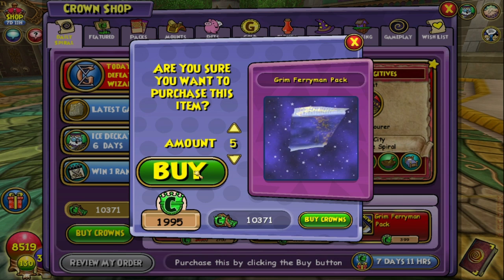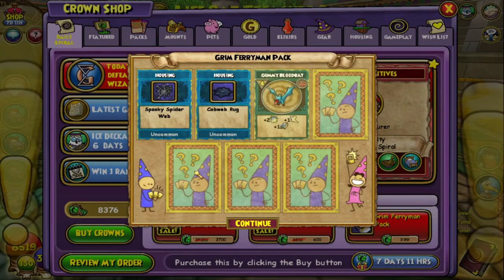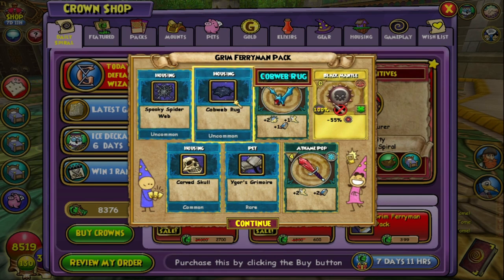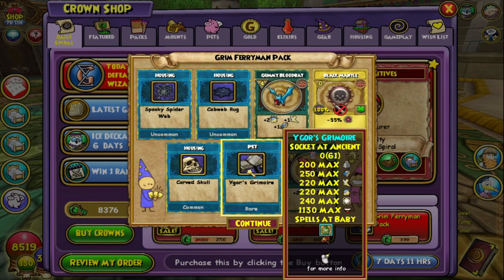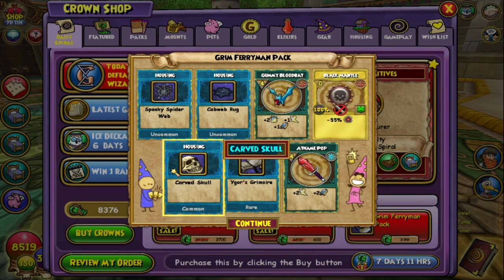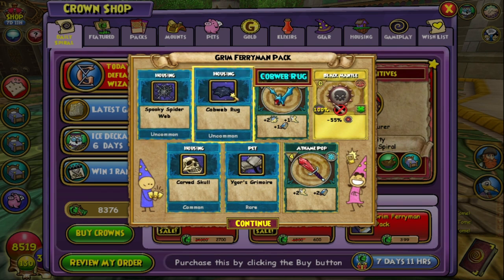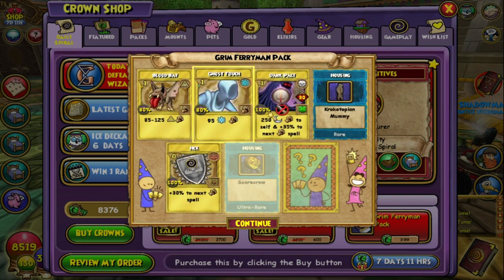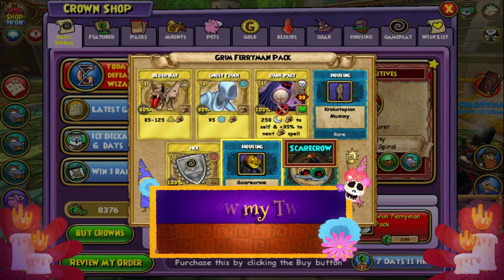I want to see how many packs we get and stuff. Let's see. Spooky Spyros! We got eco-go. We got Skull House - these would be great for my death school. Housing. A Skull Crow.